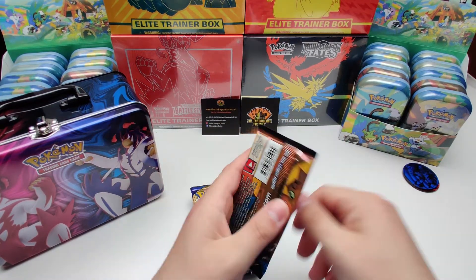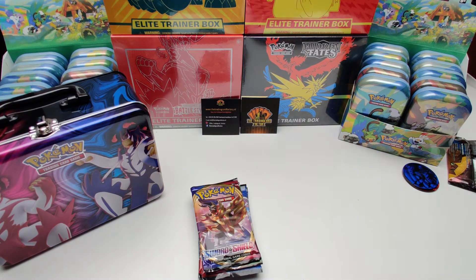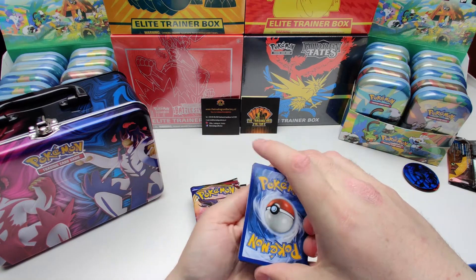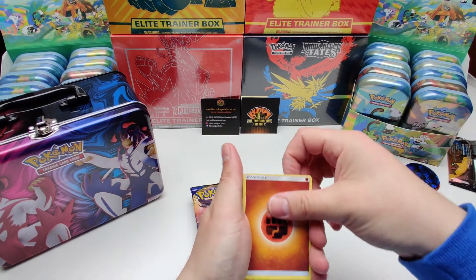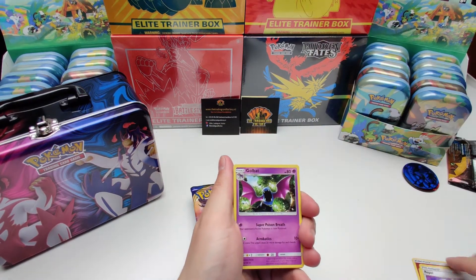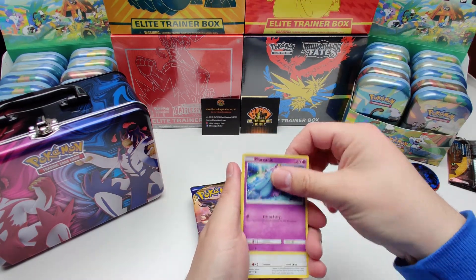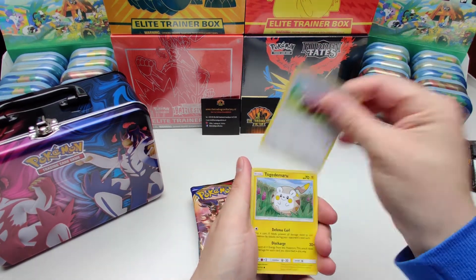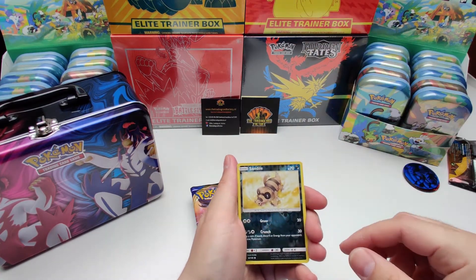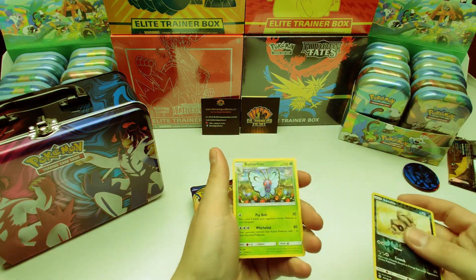Sun and Moon base — let's go. Fighting energy. We've got a Pinsir, Rapidash, a Golbat, Dunsparce, Marill, Stufful, Togedemaru, Grimer, Sandile. Reverse holo. And the rare card is a Butterfree — non-holo.